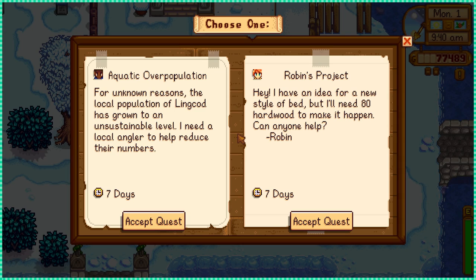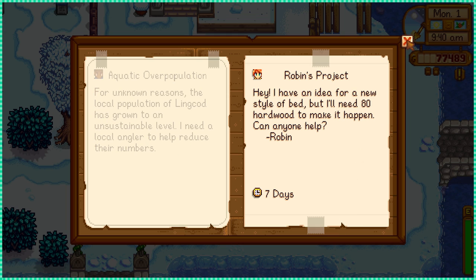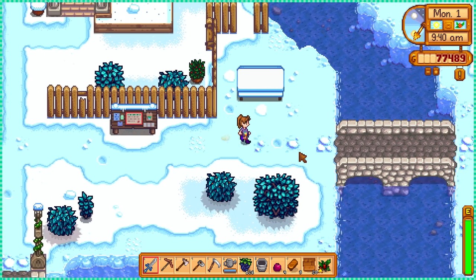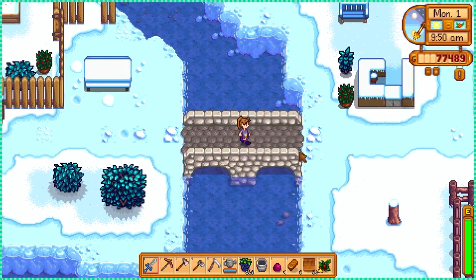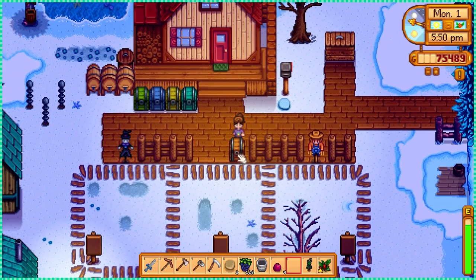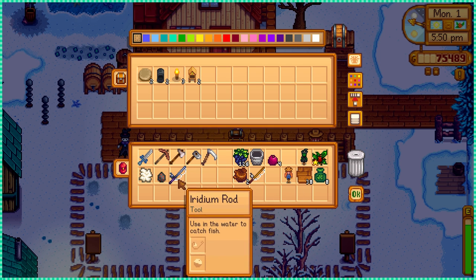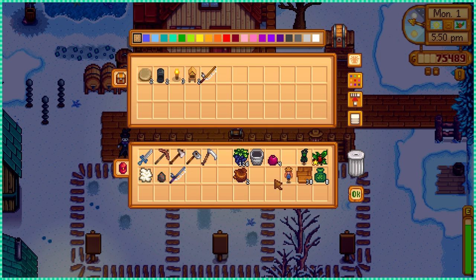We got some new orders. Demetrius wants to reduce the slime population, but they never did me any wrong, so I picked Robin's order, which requires 80 pieces of hardwood — meaning I need to go to the secret woods every day. Get the daily 12 pieces and by day 7 you'll have 80. I almost forgot to get the hardwood on the first day because I get so lost decorating my farm as soon as winter comes.